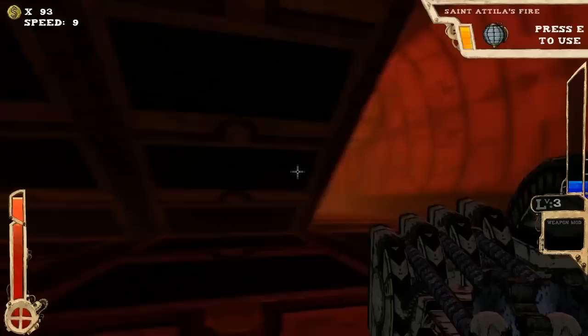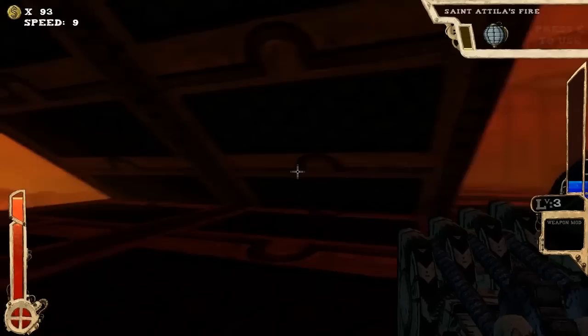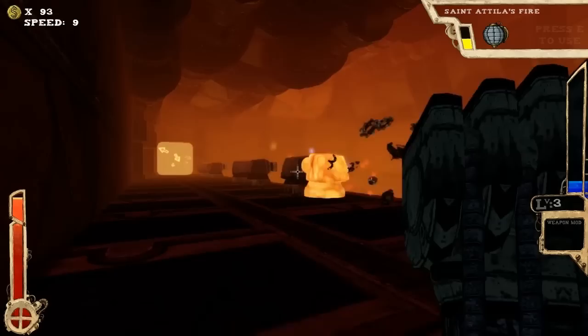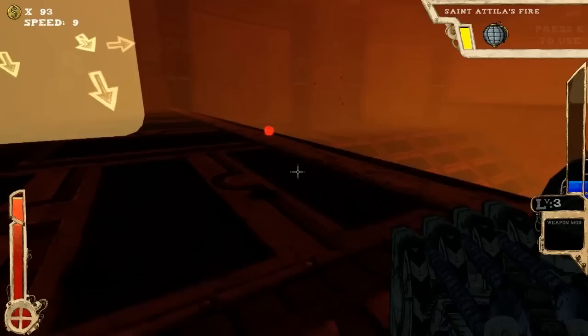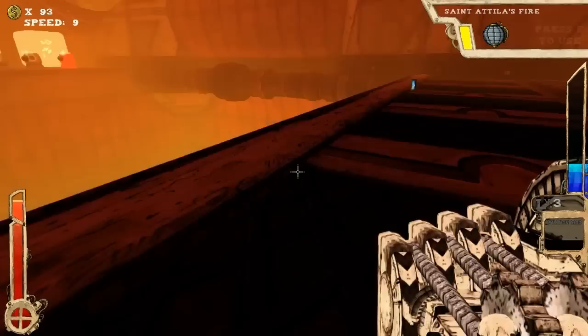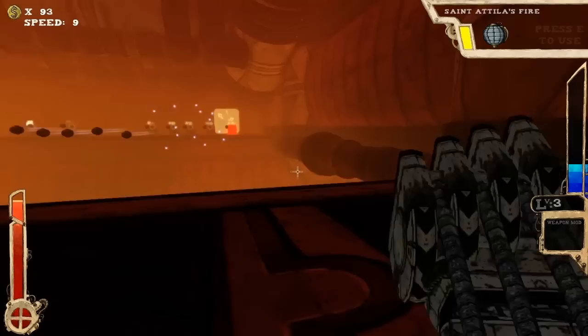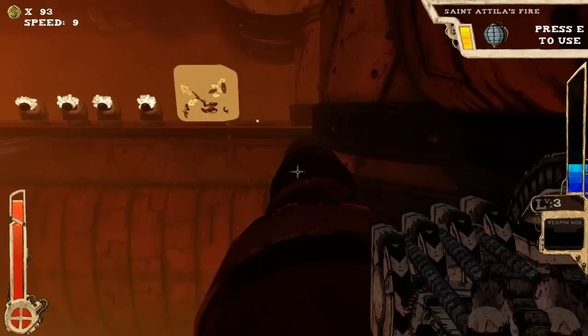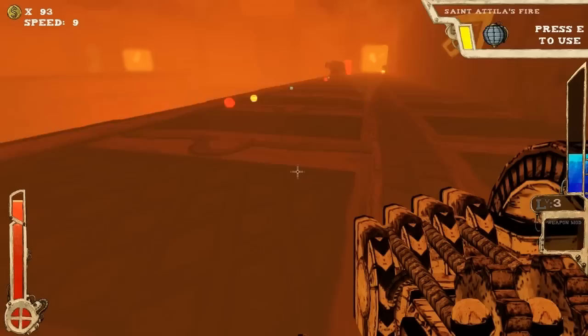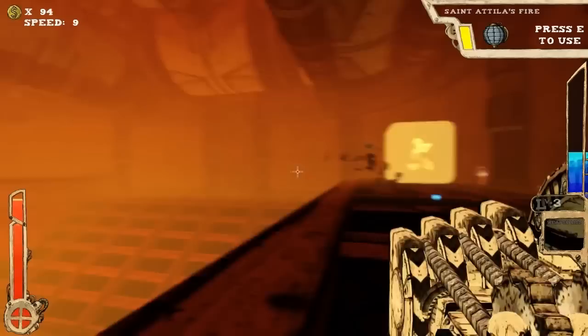I'm going to take this opportunity to fire off — that was worthless. So apparently you have one charge of St. Attila's Fire before it runs out. But I assume either killing enemies or clearing a room is going to get you your charges back. I'm just going to take these guys head-on and strafe their shots — they turn around so slowly it's pointless. Then I can use one of those things to shoot myself across onto the other side of the room. St. Attila's fire will recharge based on my kills, so if I'm getting a lot of kills I should be able to get all my charges back. And I'm full health — nice.